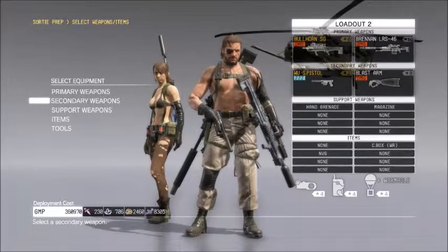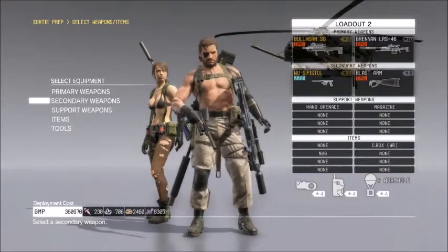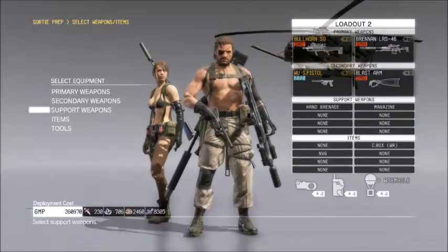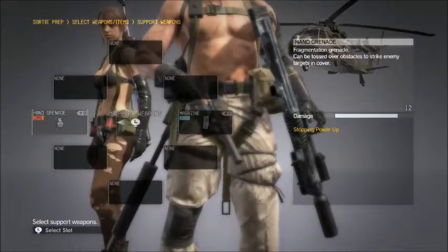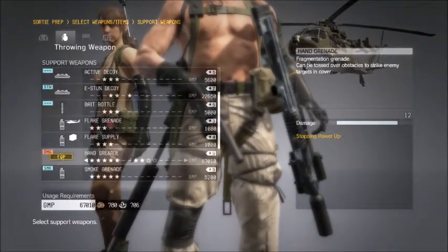There's an interesting bug in this game that actually allows you to lower the deployment costs of some of your high-grade weapons, grade 8 and above. Keyword in there is 'some.' I'm going to be doing some before and after here.